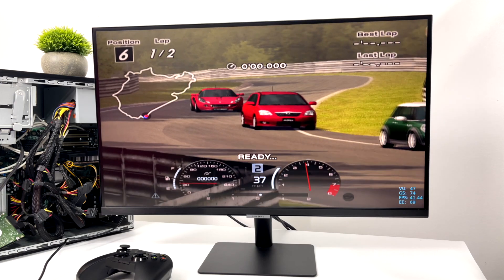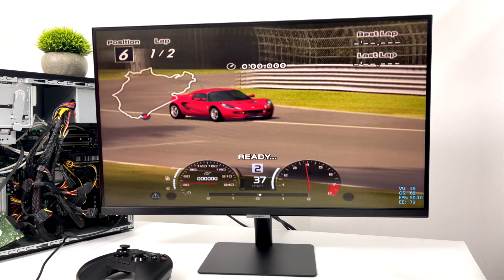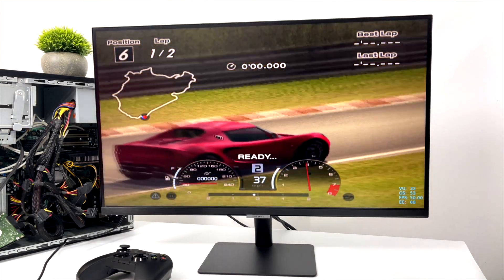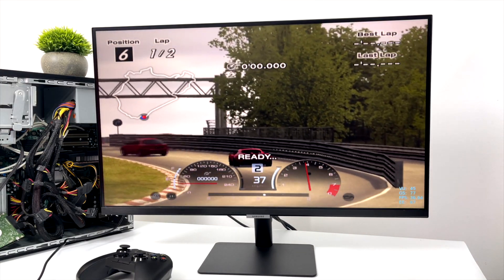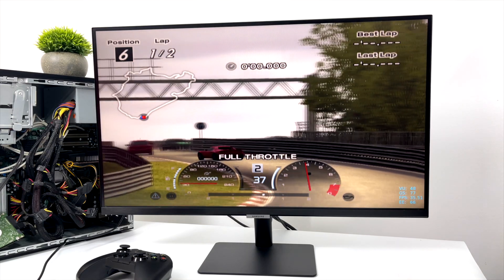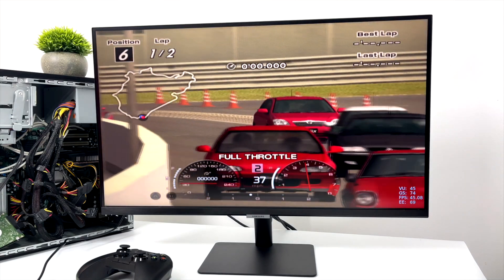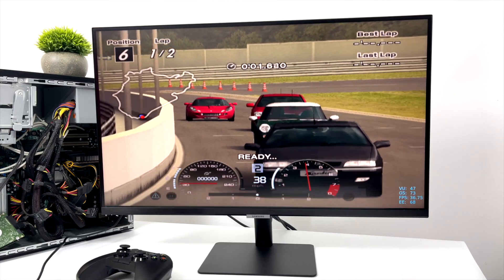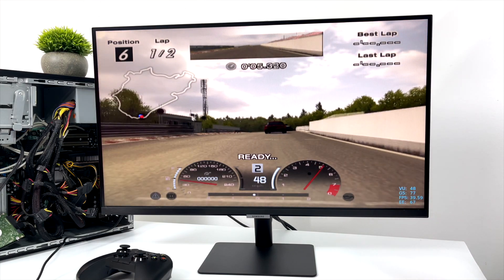Jumping up to something harder to emulate like Gran Turismo 4 — using the European version so it should run at 50 FPS — with all hacks on that I can before the screen goes black, we're at around 34 to 37 FPS and we haven't even started the race. As soon as the race starts it locks up. The same goes for other harder PS2 games like God of War 2. Without any hacks we're at about 18 FPS.